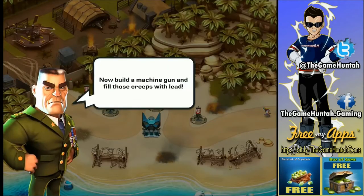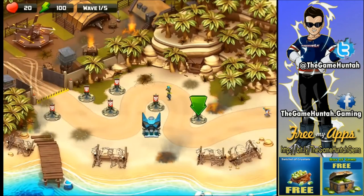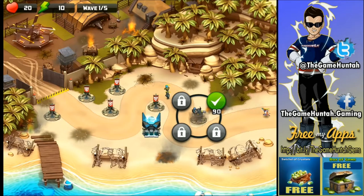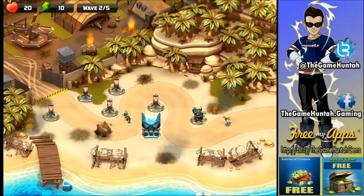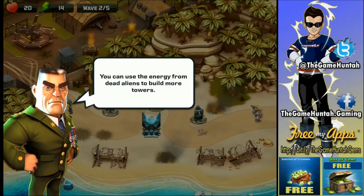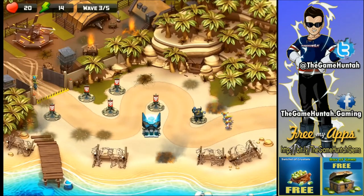We have two escapees - I think those guys are ours, they're soldiers. Now build a machine gun and fill those creeps with lead. I love the graphics and the music in the background. The MG MK1 machine gun - perfect for killing cannon fodder. You can use the energy from dead aliens to build more towers, same as other tower defense games - the more troops you kill, the more energy you have.